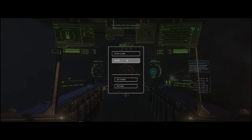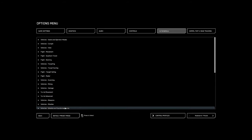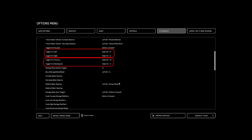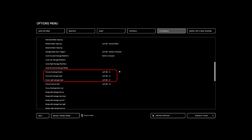First, open Options, then Key Bindings, Advanced Controls, and go to Salvage. Check the key bindings for Toggle Fire Left and Right and Toggle Fire Fracture and Disintegrate. The important key bindings for the use of the tractor beam are Focus All, Focus Left, and Focus Right salvage heads — those are the key bindings I will use for the tractor beam.